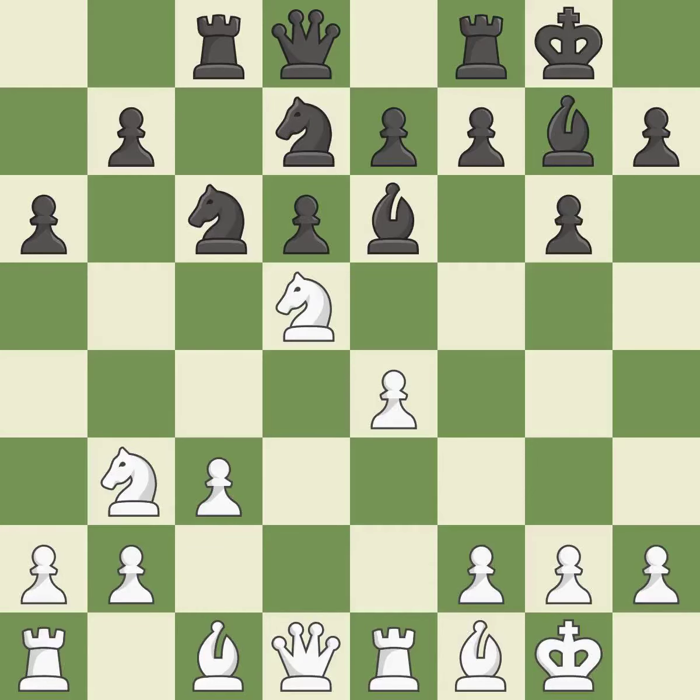The game was close to balanced, but now Black is worse — it is a mistake. This enables the adversary to kick the Bishop. A pawn kicks the opposing Bishop, forcing it to move or risk being captured.